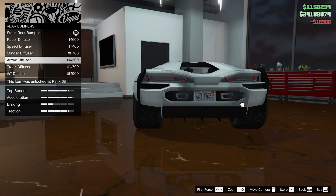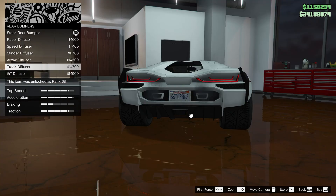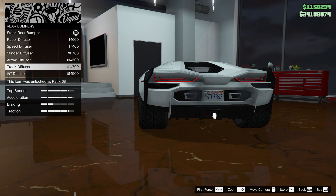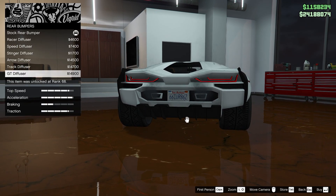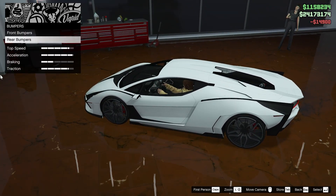Onto the rear ones. These are pretty cool. I like this. Track diffuser — I feel like that's supposed to be like a brake light kind of thing, not an exhaust, although it kind of looks like it would be. Maybe we won't do that one. Stinger diffuser looks good. I think we'll go with the GT one — lots of lines on that one, fits this car pretty well.